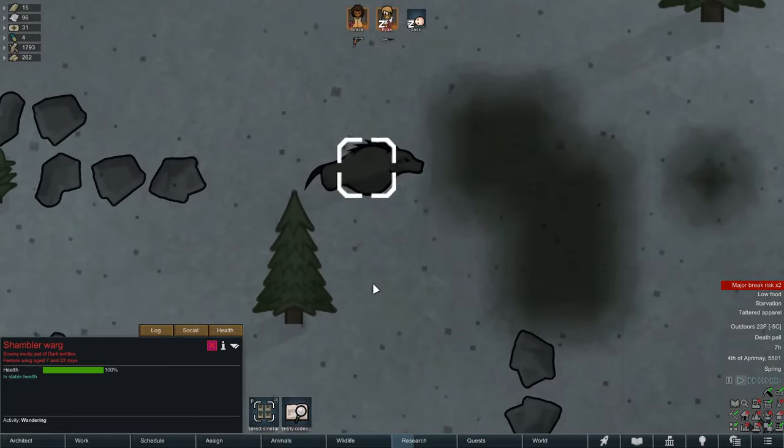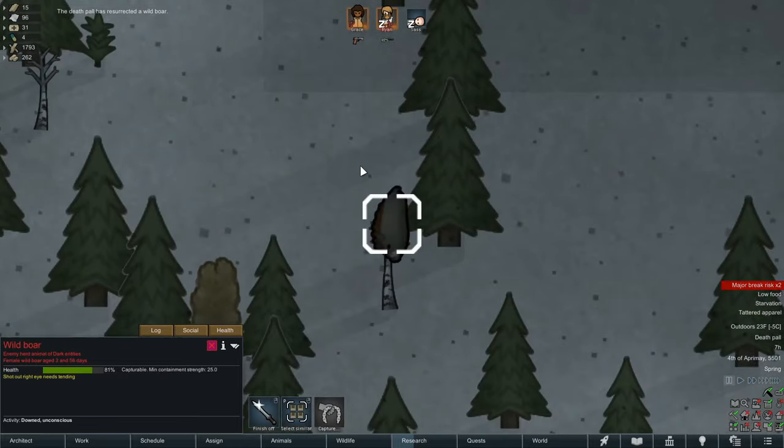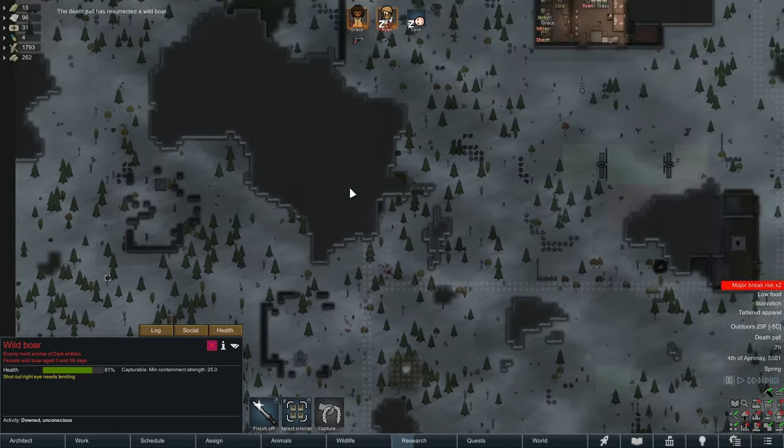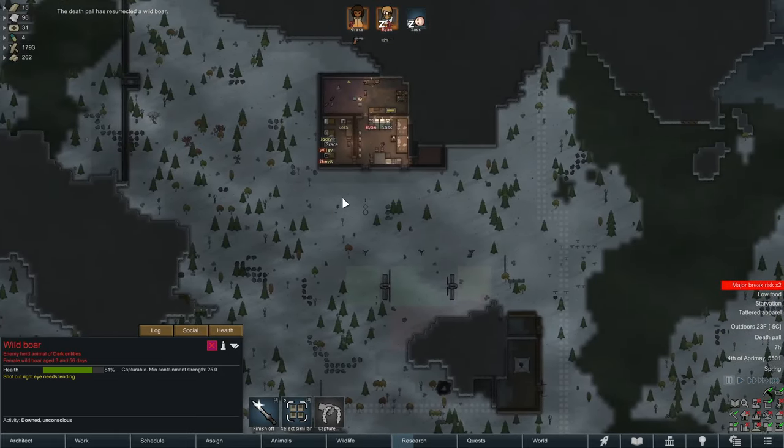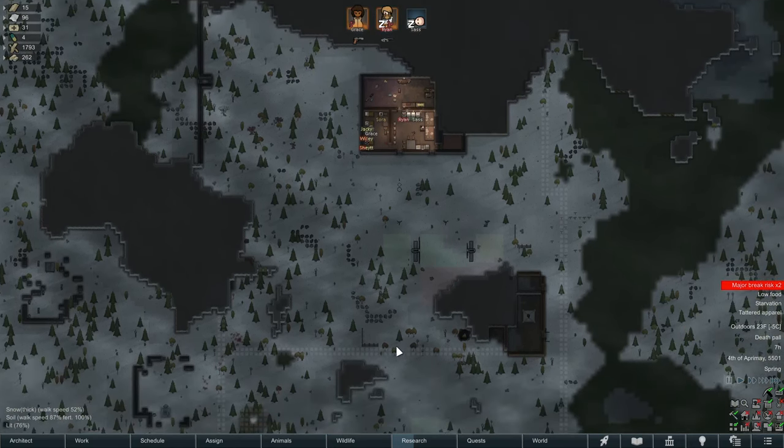So we've seen the shamblers and now we know how they're created — another little layer of anomaly lore. There's a wild boar too, so you really do want to scour the map for animal corpses. That's going to be a bit of a challenge. But today's priority is getting these walls built — we've got to seal off the compound for events just like this so we can hide behind our nice safe walls.